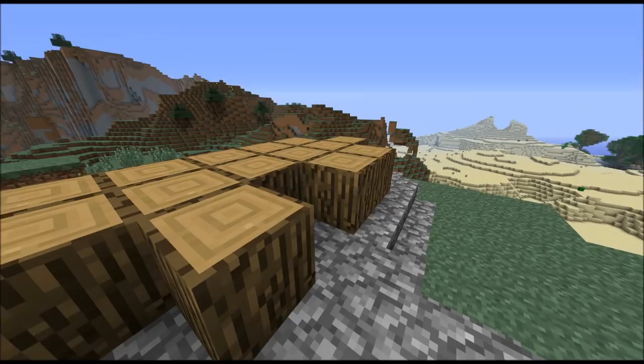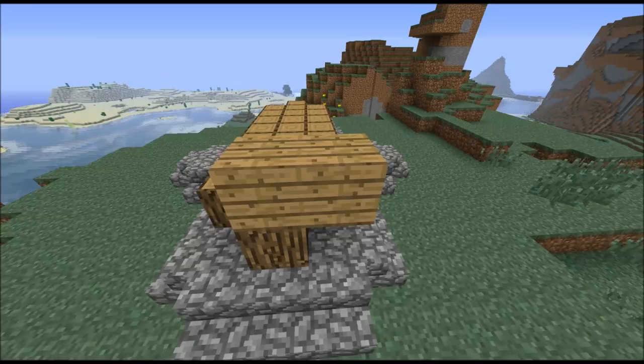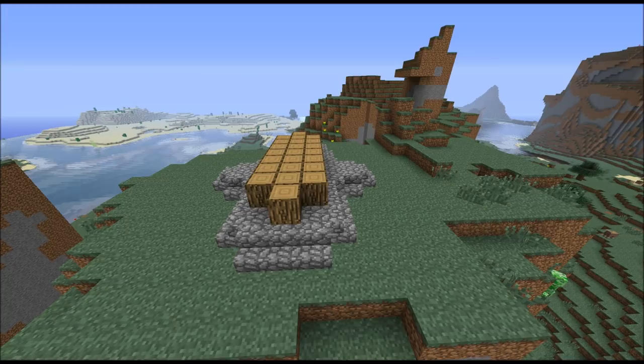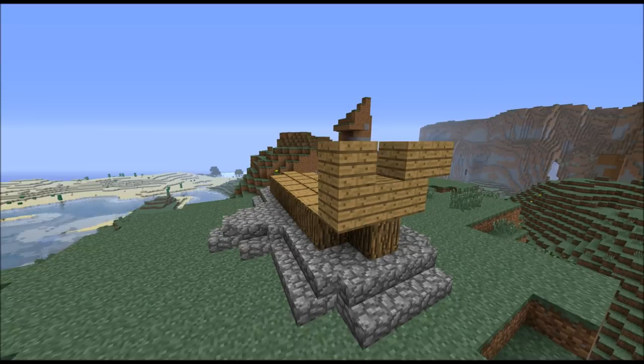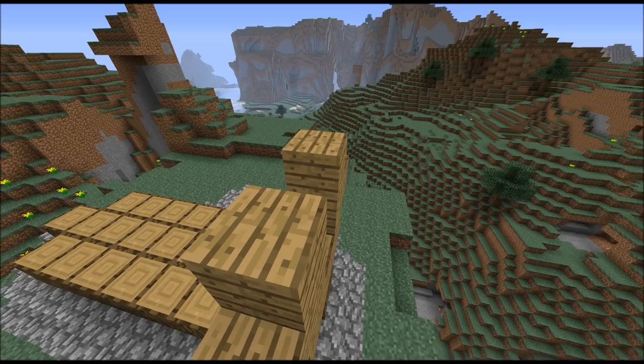Then you want to take planks, place three planks up here, leave a gap of one block in the middle, then two blocks to each side, and then three blocks up there — so that you've got a hole in the middle.